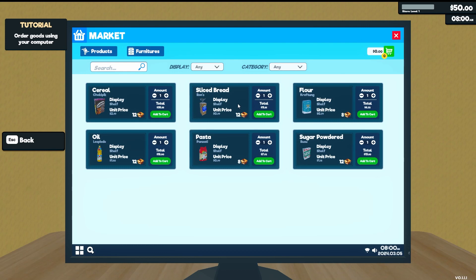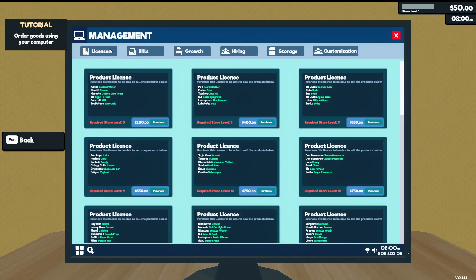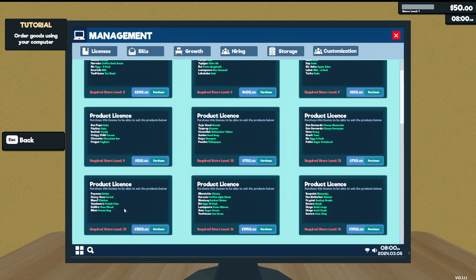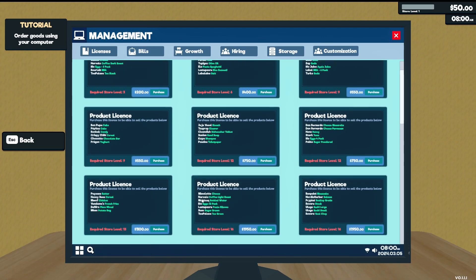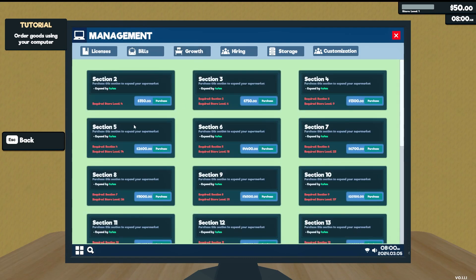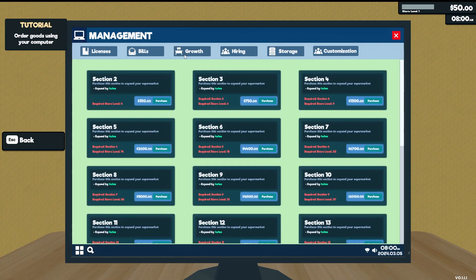We only have six products to begin with. If we take a quick look, there are quite a few licenses that each unlock six new products, some even seven. So there are quite a few products — it'll be a challenge to keep track of all those as we go along. We will get daily bills. The Growth section is basically for expanding our store; there are quite a few sections to expand to, so it could get quite large.